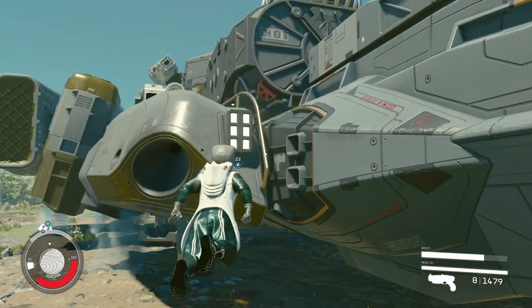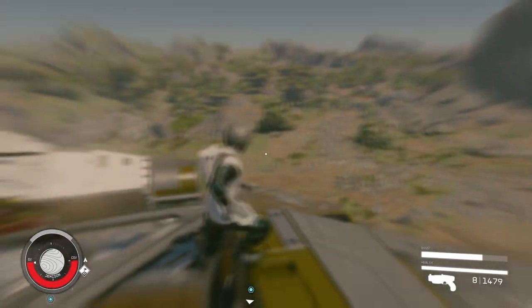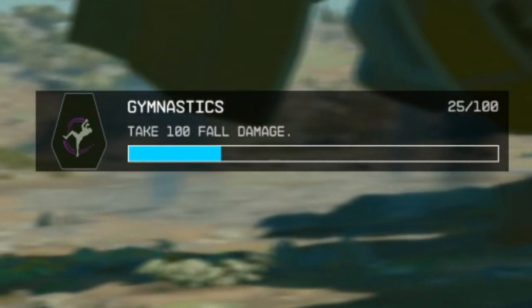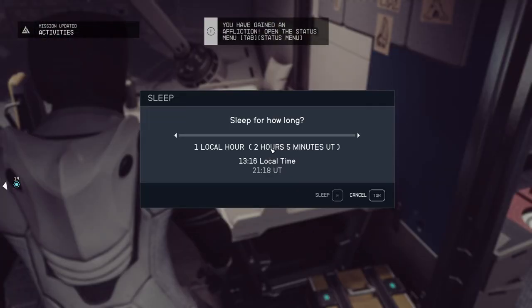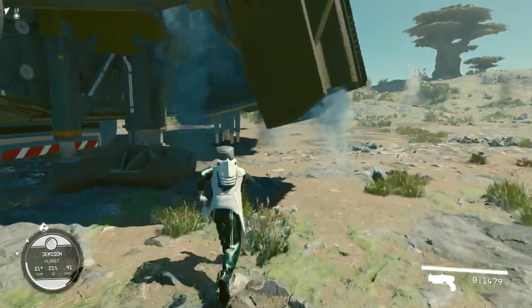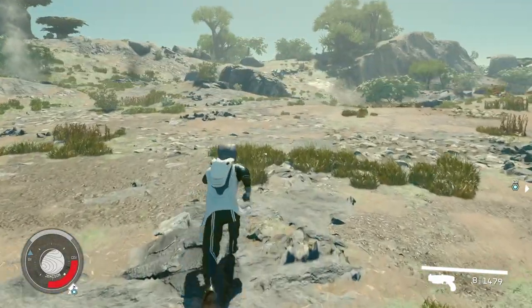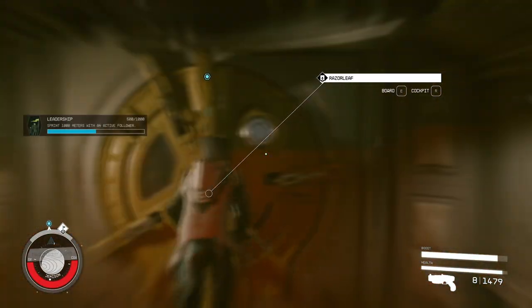Instead of just running, boost up to the top of your ship — you need at least one point in boosting. Go to the top of the ship, then jump down to take fall damage. After that, go back into the ship, go to your bed, and sleep one hour. Sleeping restores your health, leveling up wellness.